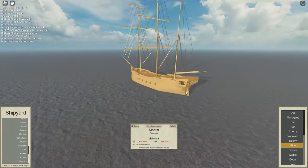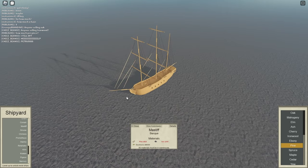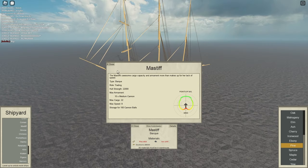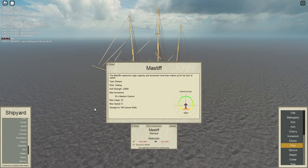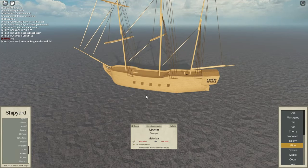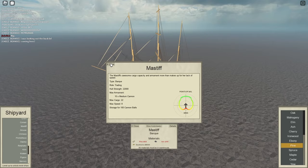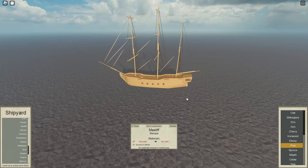At number 2 we have the Mastiff. The Mastiff is the first newer trader received in the last 2 or 3 years that has had a substantial amount of cargo after the Atlas. It has 22 cargo and speed 8, so it can haul quite a bit for a level 10 ship that costs 88 grand. It has 10 medium cannons and 22,000 health, so you can withstand a good battering and give yourself enough time to sell cargo. That is the Mastiff at number 2 with 22 cargo.